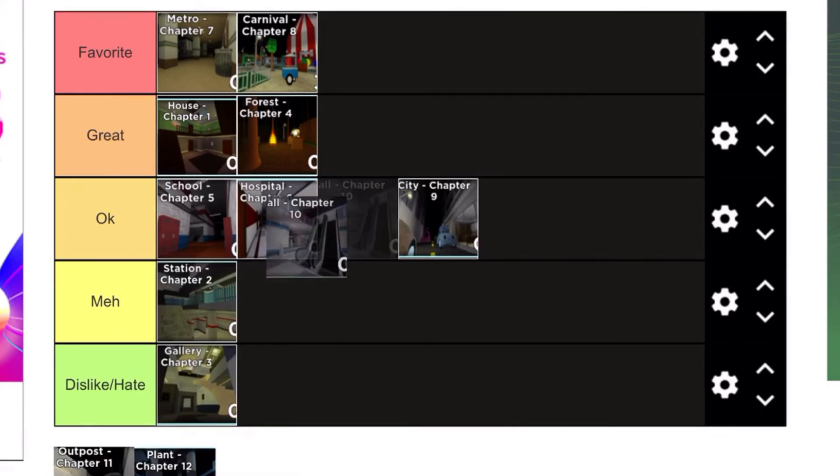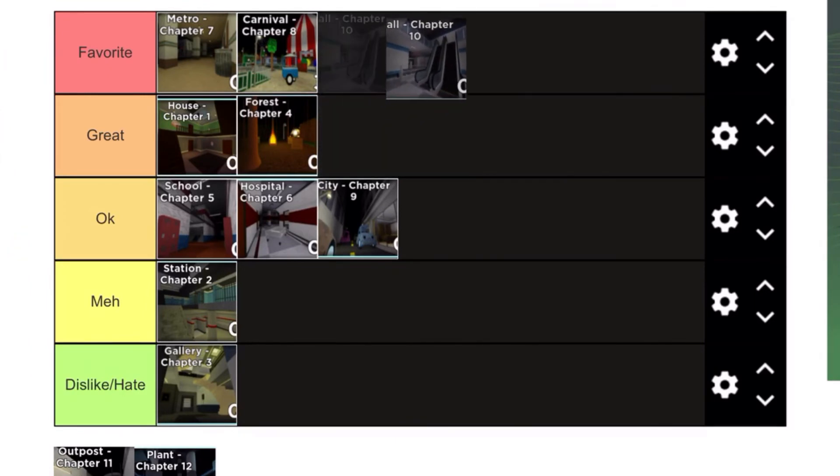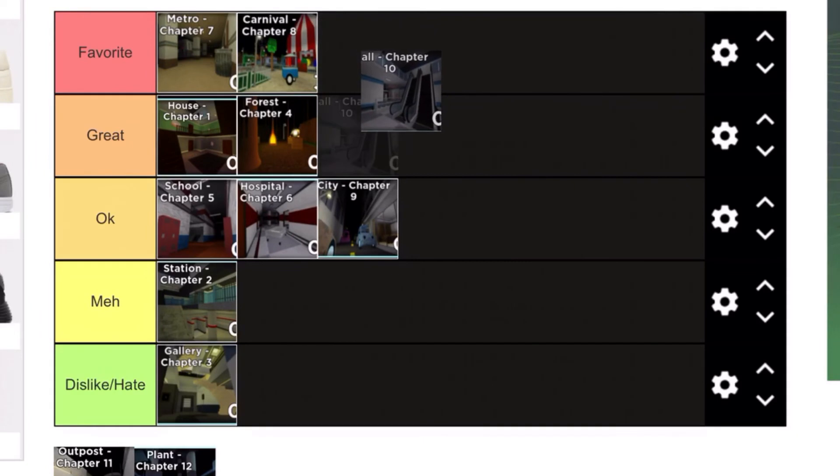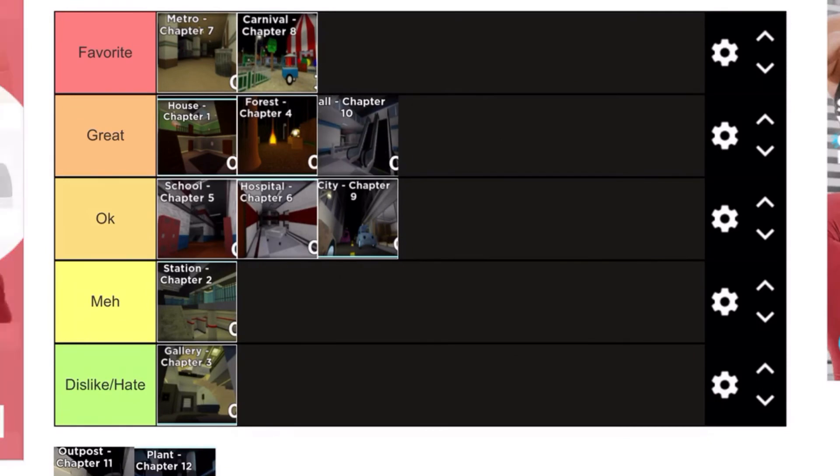Chapter 10 is a pretty great chapter, so I think that can go in the great section for me. What do you guys think about all of these ratings so far? I'm going to put chapter 10 in the great pile because I think it's a bit too easy to vent camp in there with Mousy being glitched and stuff like that.